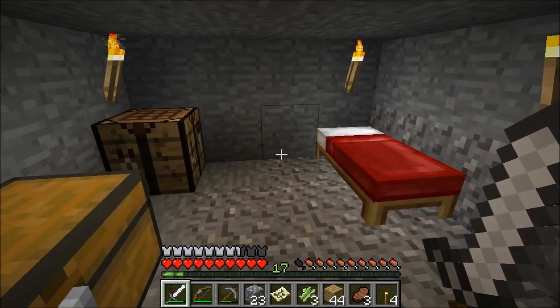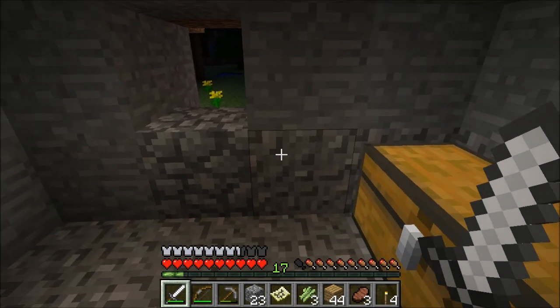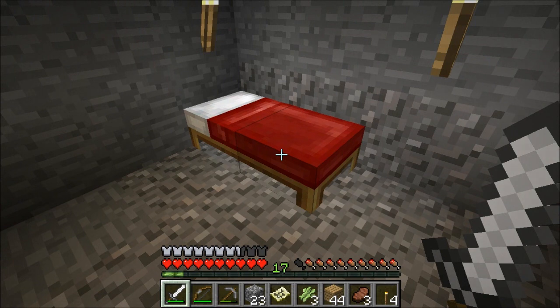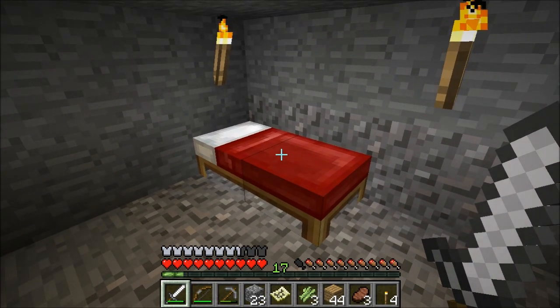Eccomi di rientro. Come potete notare, mi sono costruito questo pessimo rifugio fatto nella montagna, il classico rifugio del principiante. Comunque non importa, perché nelle prossime puntate vedrò di costruire una casa più grande, per cui questo è solo un luogo provvisorio. Qui vedete una cassa con all'interno tutto quello che mi ero portato nell'inventario dall'isola, e infine un letto, in modo da poter dormire e soprattutto settare il mio spawn point. È un episodio di transizione tra la vecchia isola e le nuove terre. Vi saluto, vado a dormire e vi do appuntamento al prossimo episodio. Ciao a tutti!